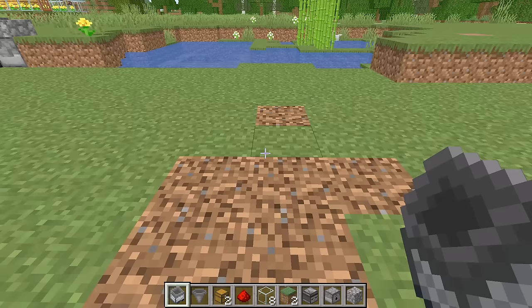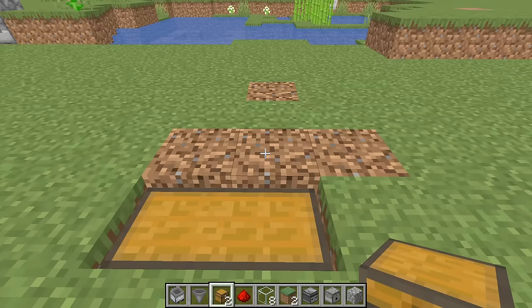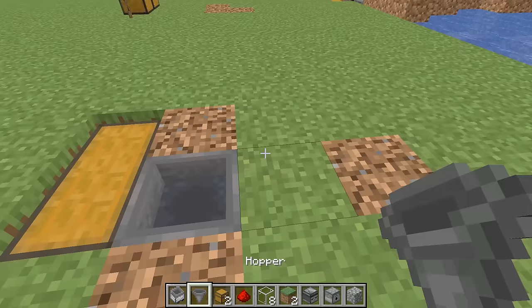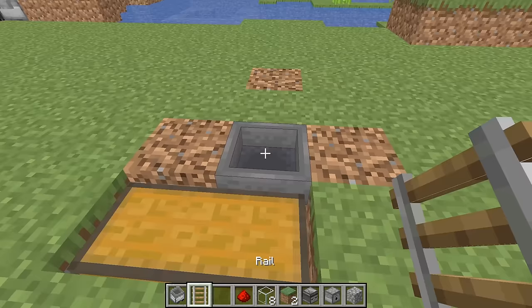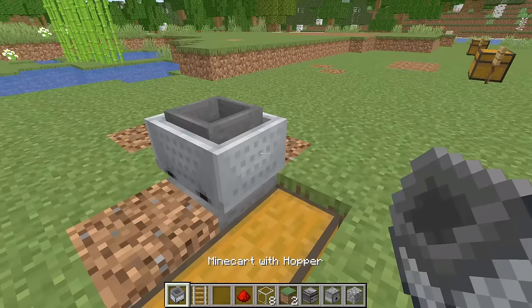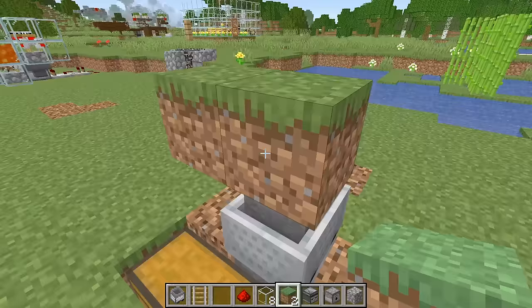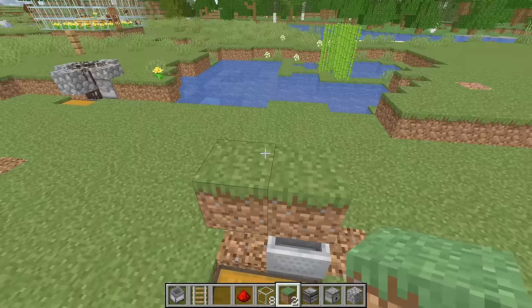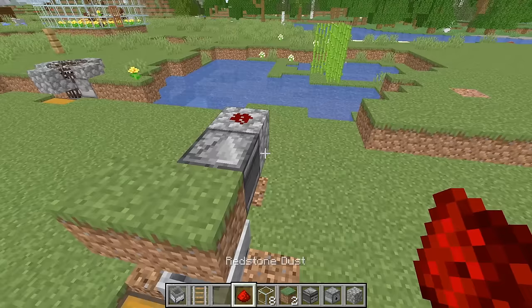First, dig out an area for your chest, dig out another block behind it and put your hopper going into the chest. Place your rail on top of the hopper, then your minecart. After that, put a couple of temporary blocks and place two grass blocks side by side. Come around the backside and place your observer with its face pointing forward and its back facing to the rear. Put a block on the back of that with a piece of redstone on top, then your dispenser on top.